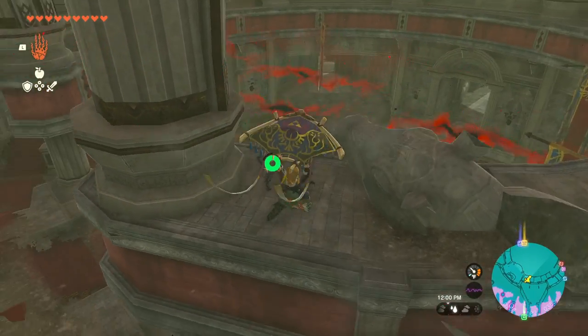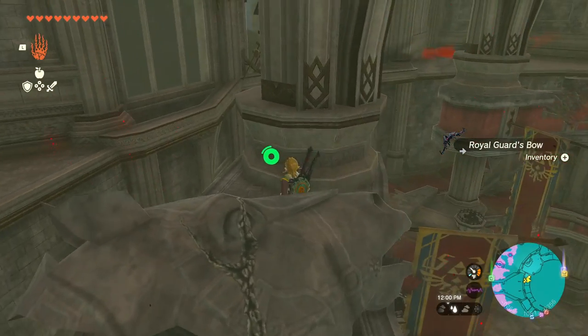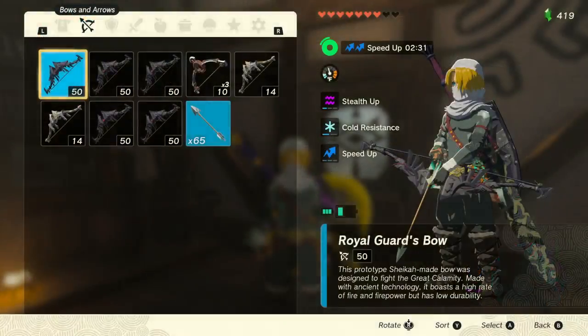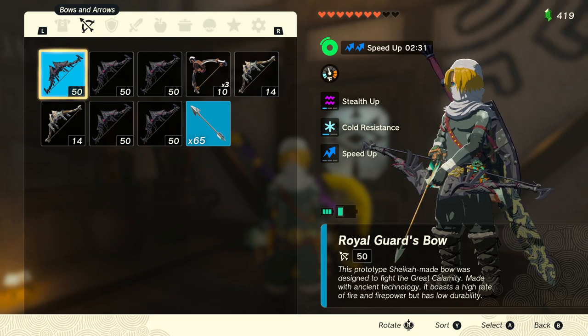When this weapon has lower durability, it's going to do a lot more damage. And just in front of that statue where we found the claymore, you can find a royal guard's bow along with a few arrows. This is an incredibly powerful bow as it comes with 50 base attack, being the strongest bow in the entire game.